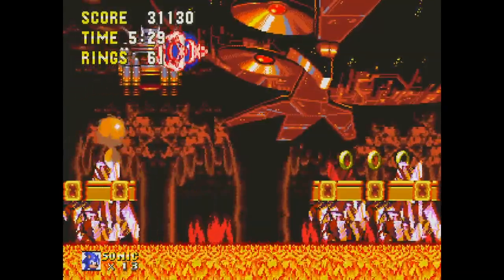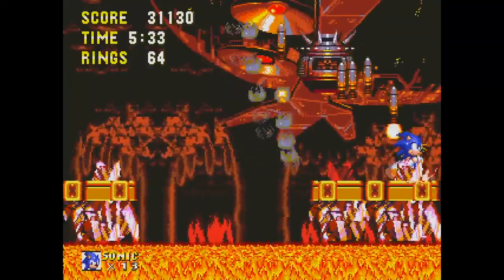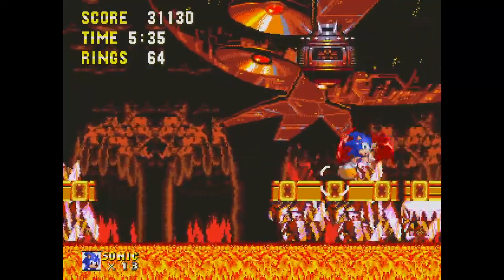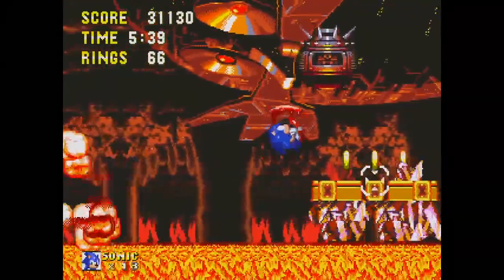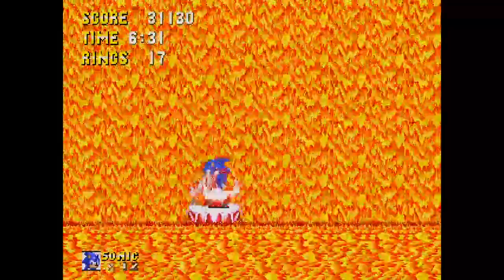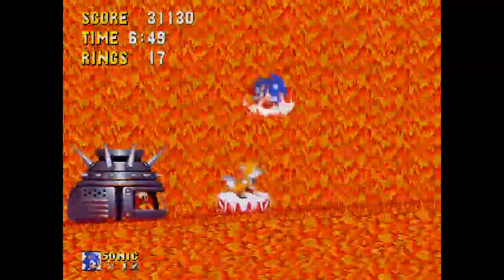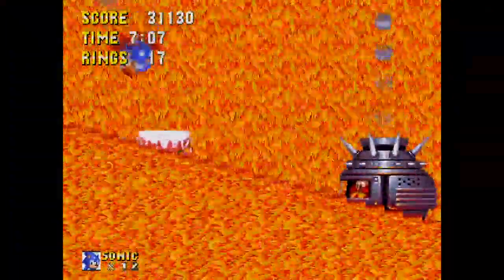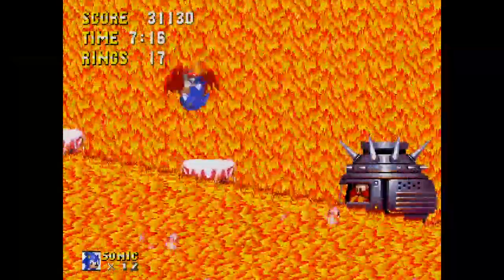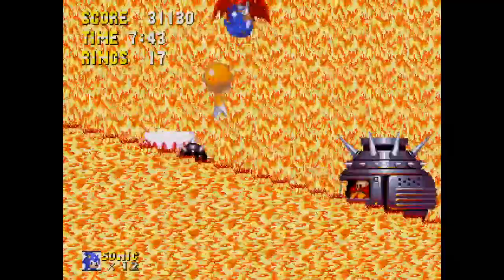All of a sudden you see the face of the Death Egg sticking out of the ceiling of the cave, its eyes flash and destroy the ground beneath you — a really cool screen-filling effect. The boss that follows just goes on and on. It's not even the final boss, but you have to hit him almost double the amount of times compared to previous fights.